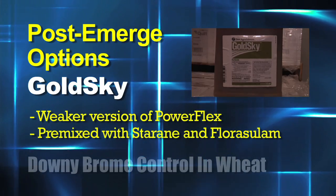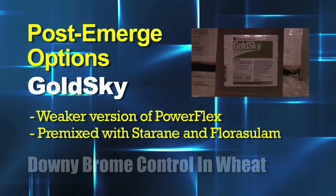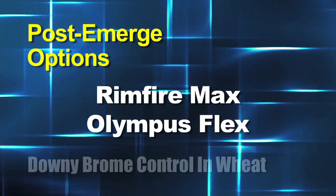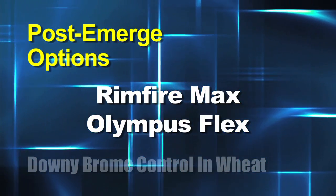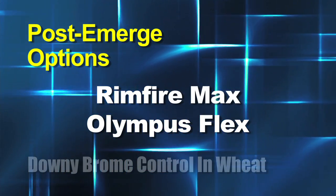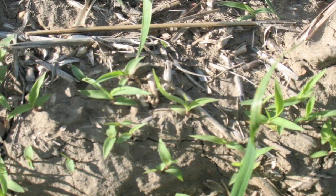In the spring, GoldSky is kind of a weakened version of PowerFlex — not quite as strong. It will suppress that type of grass but won't completely kill it. You could also use Rimfire Max or Olympus Flex — there are a number of different spring options. But keep in mind, we're talking about suppression, not complete control, and you have to get out very early in the spring before those weeds get big.